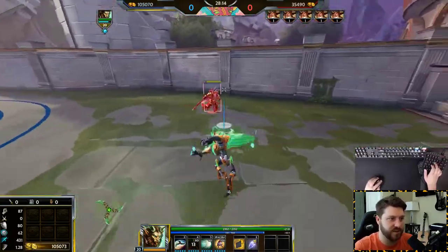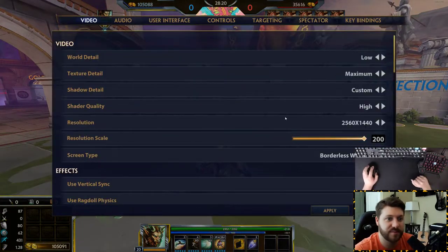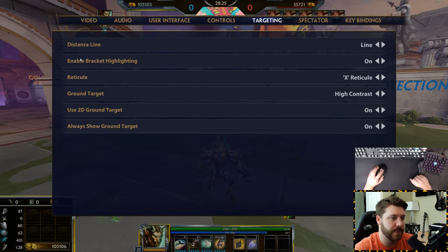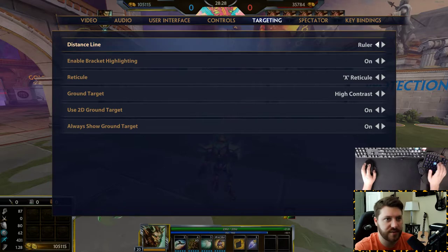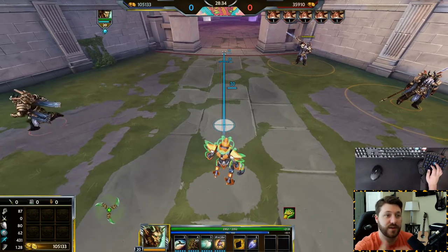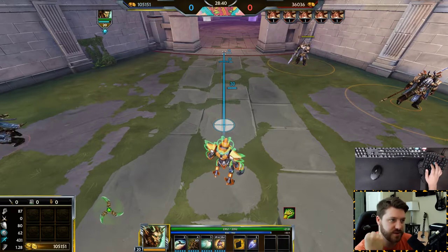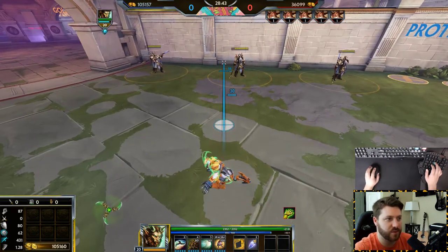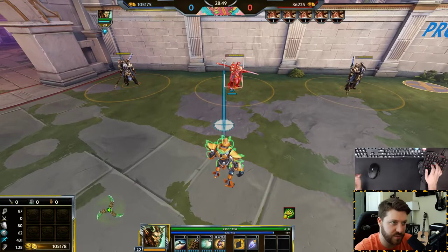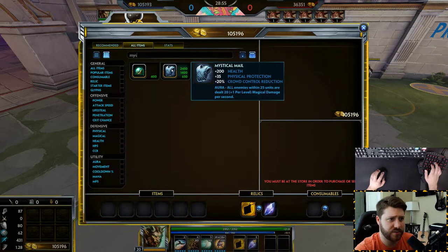When it comes to targeting, there's a line indicator with a few different options. There's the ruler, which tells you how many units away something is. This helps if you're starting the game and need to know item effect ranges — like mystical mail works within 25 units, so you need to be pretty close for it to work. The 55 marker is your auto attack range, so you can know if your auto is going to hit somebody.